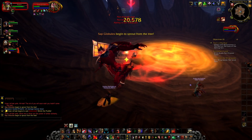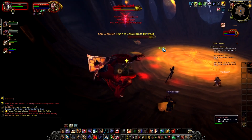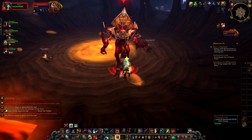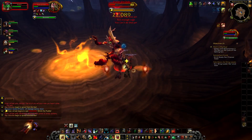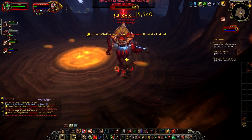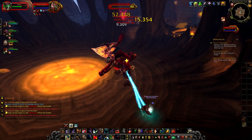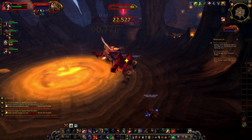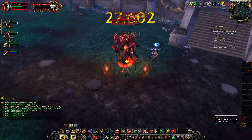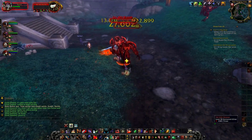I'd like to see the detonate take much more health off people. The globules also need more health — as you'll see, once I realize I should kill them, I can do it in essentially two hits as a tank. They take very little to die. The shaman helps me on the last one but I basically solo them down. The detonate does hardly any damage either. There's no real threat of death; the fight needs work. We want to be punished if we don't do the fight correctly.